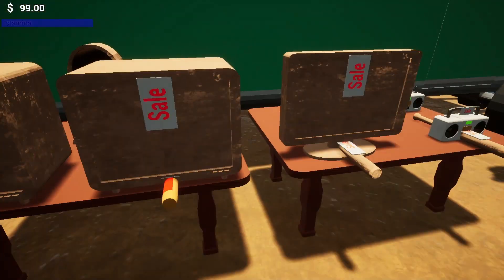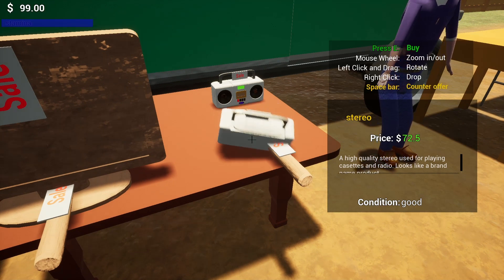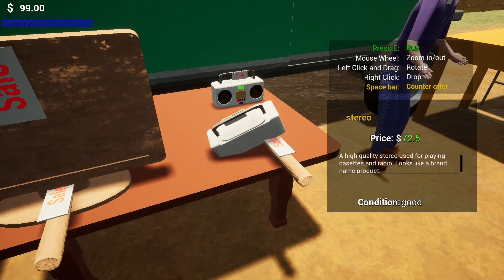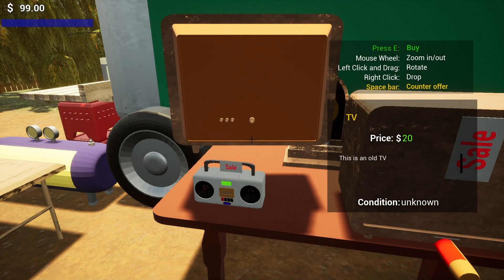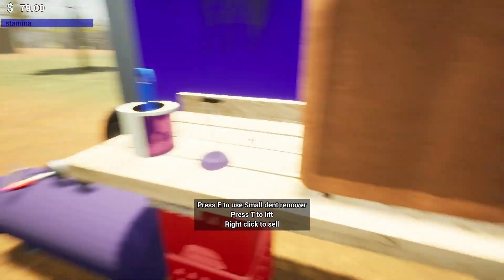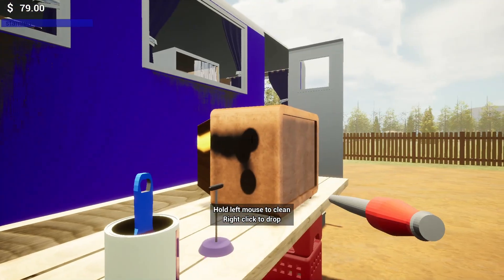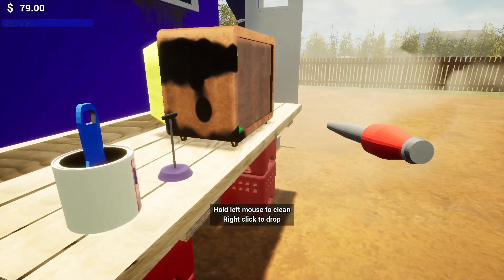While we're waiting, we can do some shopping and see if we want to buy more items. That's a really expensive stereo — you gotta try to look for the fakes. Let's buy another TV and take it over here to clean it while we're waiting for a customer. In the full version, there's gonna be yard sales on the streets, and the prices there are gonna be the lowest you can get.